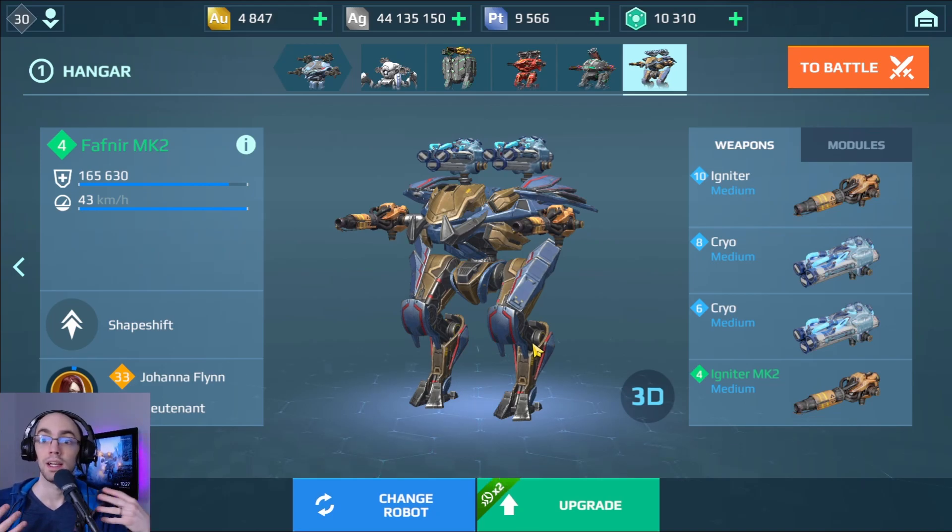Fafnir has four medium slots, but because two of these slots are part-time slots it adds a new element to the dynamic. By using these part-time slots for a burstier weapon — or any weapon with a long reload — while using a more sustained weapon in the primary slots, we can take advantage of this.